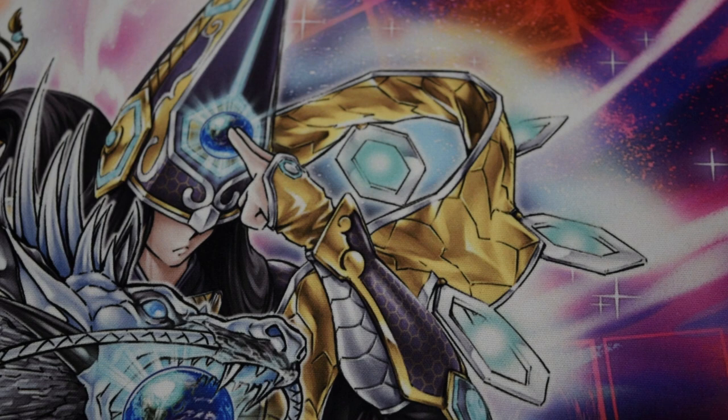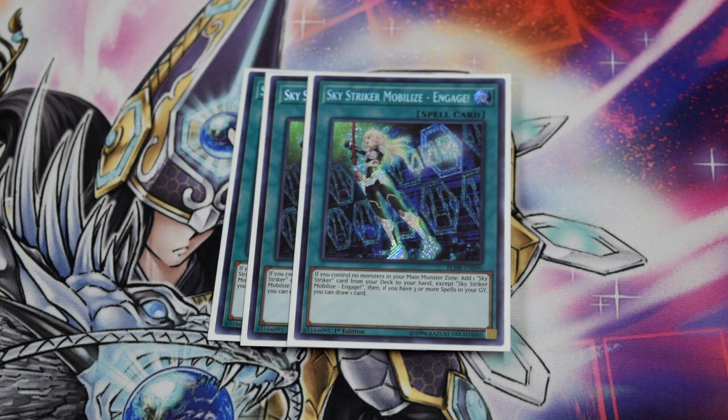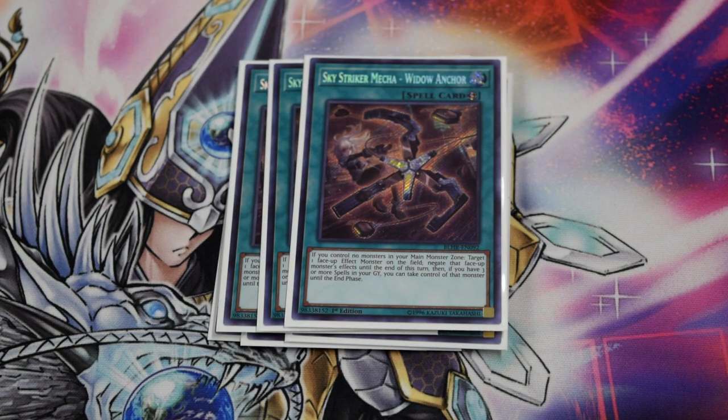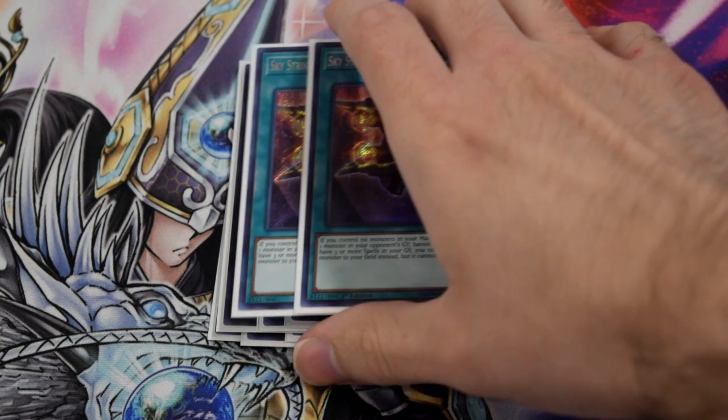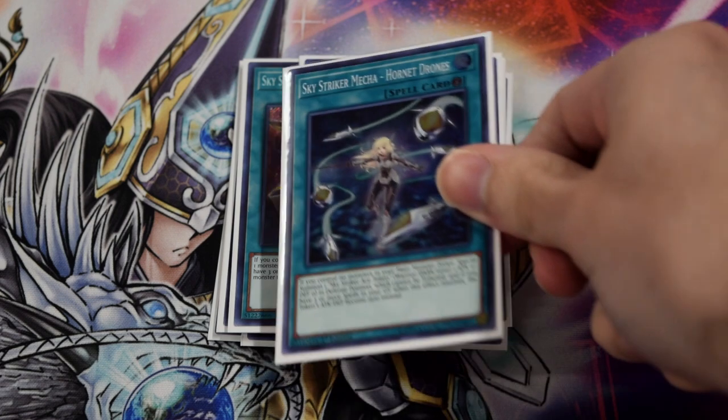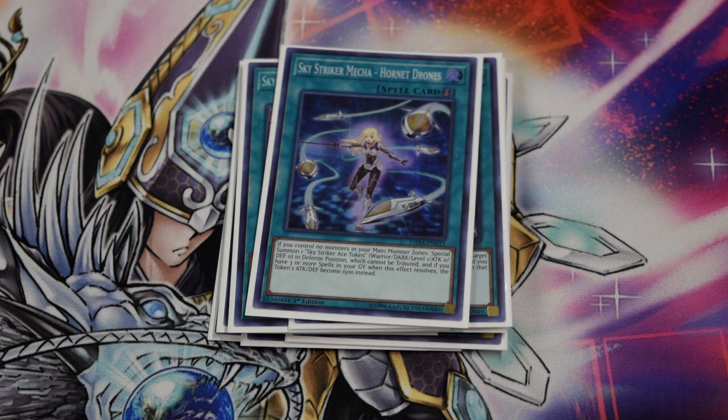Three Called by the Grave, three Widow Anchor, double Shark Cannon because this card's really good in the mirror and of course it's just generally good for banishing stuff and then taking it.